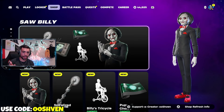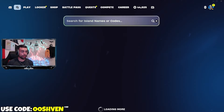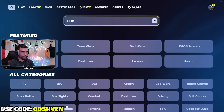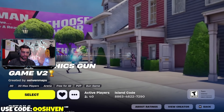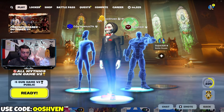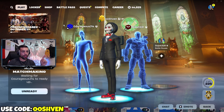This is going to take place on two different maps. The first map is All Mythics Gun Game - search All Mythics Gun Game V2 as shown on screen. This is our newest creative map and it's the Halloween edition. When you load up, you'll get Halloween vibes and 30 different mythic items to use throughout a match. If you make it to the end, you get the Dubski. The map code is 8863-4622-7290.